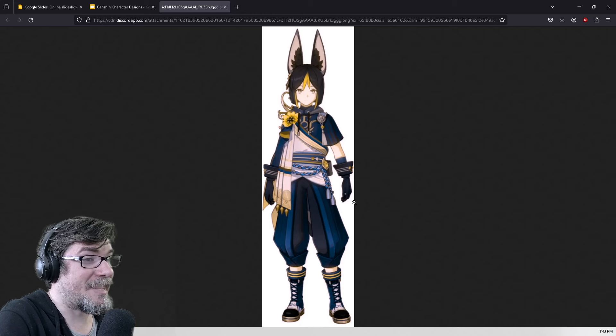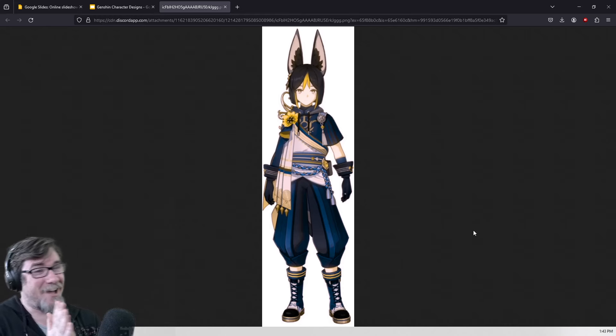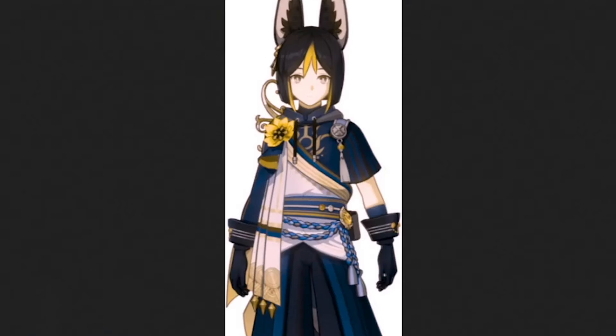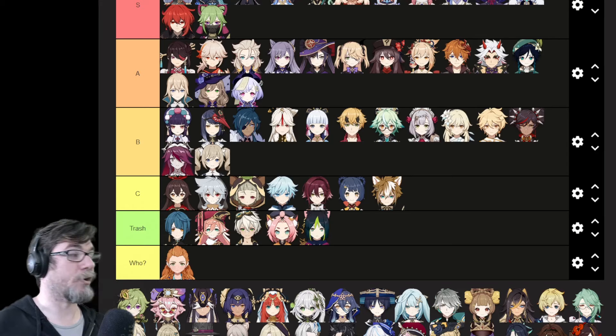He's a fox, so he's just colorblind, and he doesn't know. Someone put his design through a red-green colorblind simulator — this looks good! His colors look good here. I think Tighnari's colorblind. Well, now I'm just an asshole. He's by far the worst.